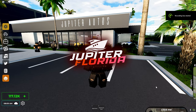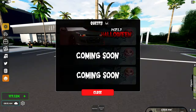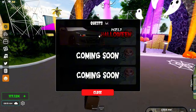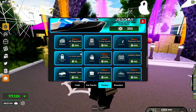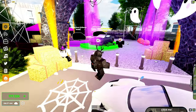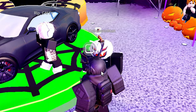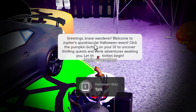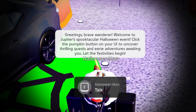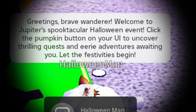All right boys we're back in Jupiter Florida because they added a Halloween update. You can unlock three cars but two are coming soon. Right now we got ZL1 Halloween. You can buy this for 1000 Robux or you can just unlock it by doing quests, and the quests should be here right at the spawn. Let's talk to the Halloween man first. Greetings brave wanderer, welcome to Jupiter's spectacular Halloween event. Click the pumpkin button on your UI to uncover thrilling quests and the area adventures awaiting you.